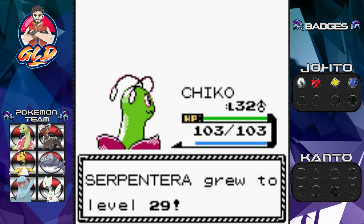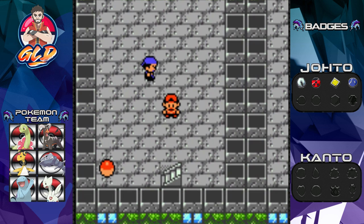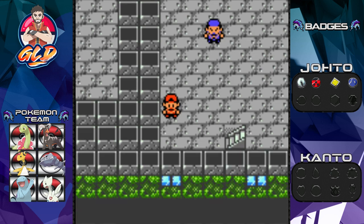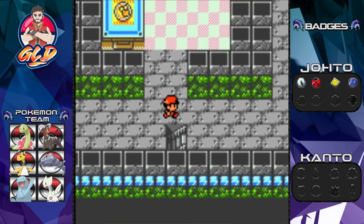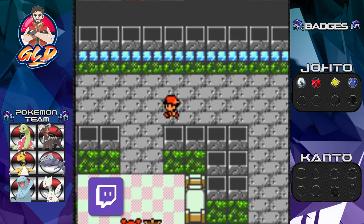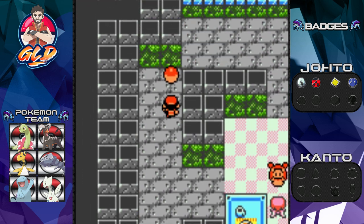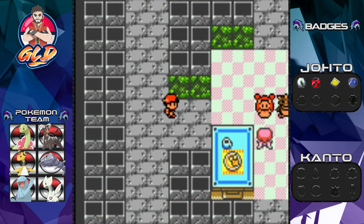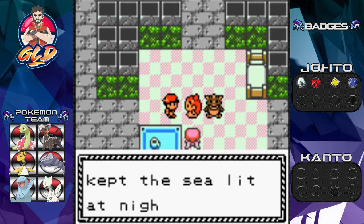Grab this item — a Super Repel, useful for our next adventure. Here we are in the final part of the lighthouse. Before talking to her, let's grab this item too: a Super Potion.